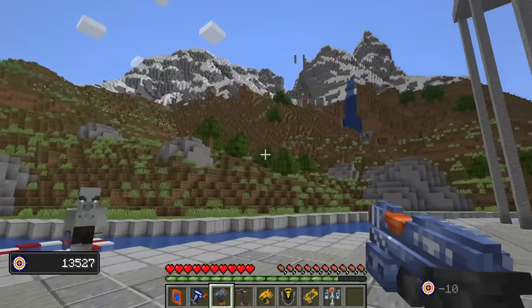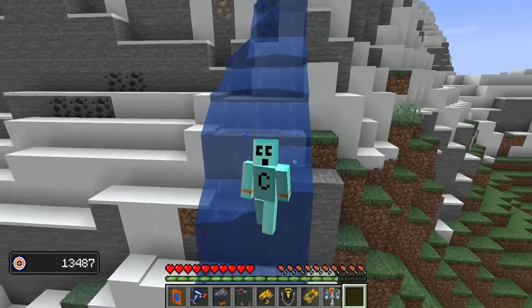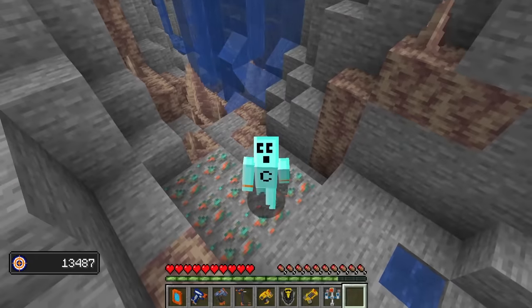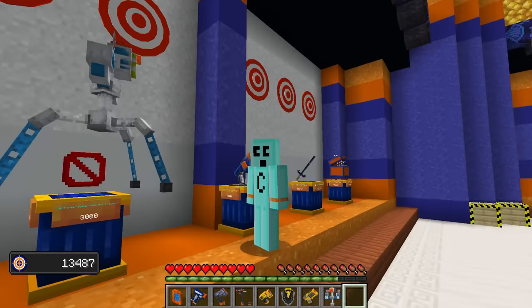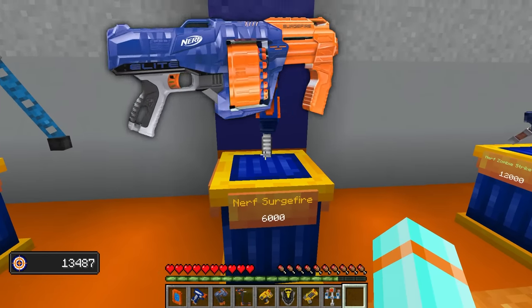13,000 points. I think that covers it. It's Earth's water slides — this will be so fun. A naturally generated water slide. No fall damage. I think it's time for an upgrade. Let's buy our Nerf Surge Fire. Fire's a six shot rapid burst — very nice.